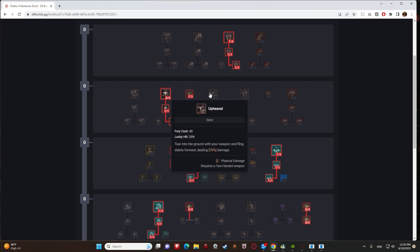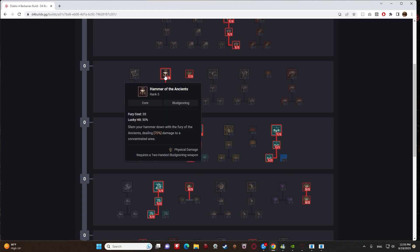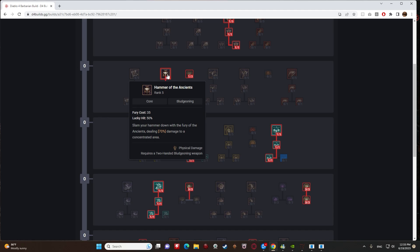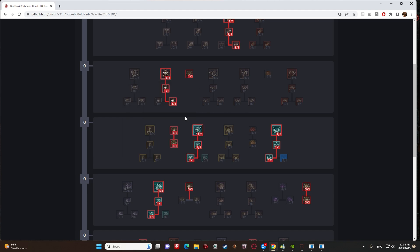HotA will eventually do more damage because of its passive, but it's functionally a little harder to use than Upheaval. Upheaval has decent range, letting you hit things like Ice Clan Shamans from a distance. Once you have the legendary for HotA, it improves the radius significantly — it won't quite match Upheaval's range, but it'll be much better.